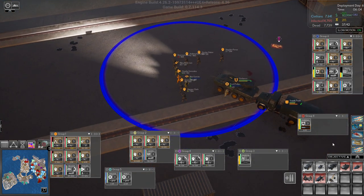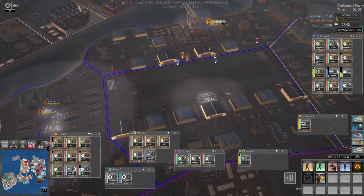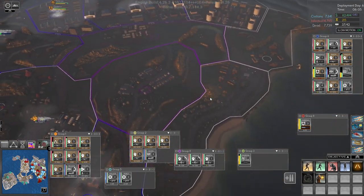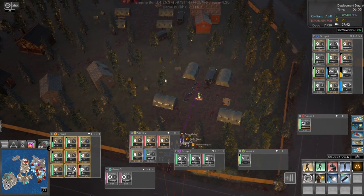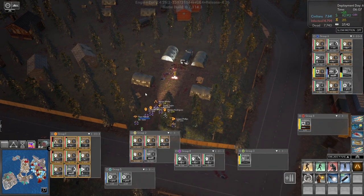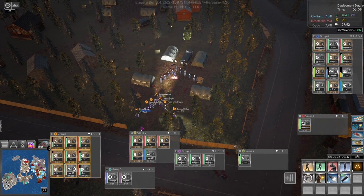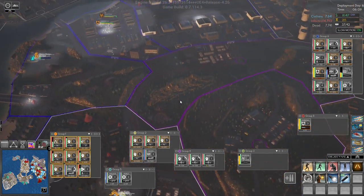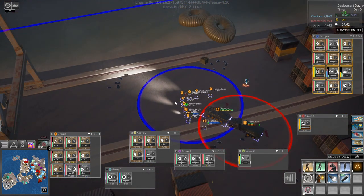Let's quickly get an ammo drop in here — supply drop is on its way. Group one is moving out. I think we need a supply drop here as well — supplies are being sent to you now. I've got this under control, just to be safe. Group six, did you get your ammo yet? Not yet. You did now.